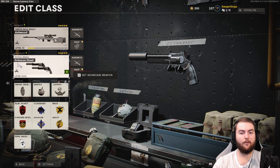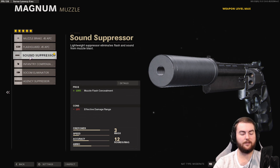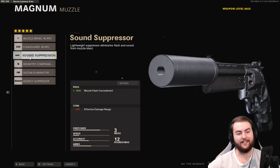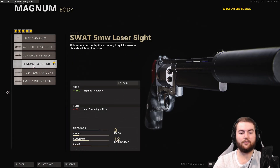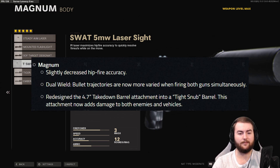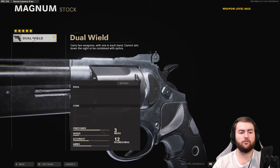Our attachments on the akimbo magnums are still fairly similar to what we've had previously. We're going with the sound suppressor so we stay off the mini map when shooting — these are a lot of fun to sprint around with, you feel like John Wick. In the barrel slot, we're taking the task force barrel for a 17% increase to our damage as well as an increase to our effective damage range and bullet velocity — a massive increase. In the body slot, we're going for the five milliwatt laser for a 35% increase to hip fire accuracy, which they did say they decreased in the most recent balance patch. In the magazine slot, we're going for the salvo 12 round fast mag for the most bullets and a very fast reload speed. And then the dual wield stock — being able to have two of these is so super fun. You just sprint around everywhere blasting people. It's basically a shotgun.